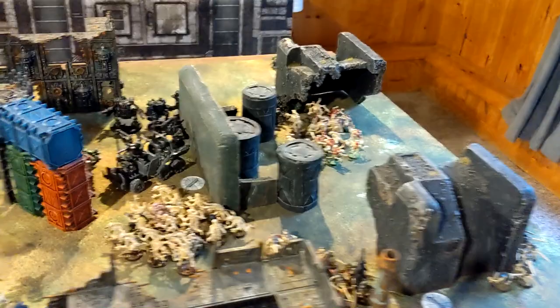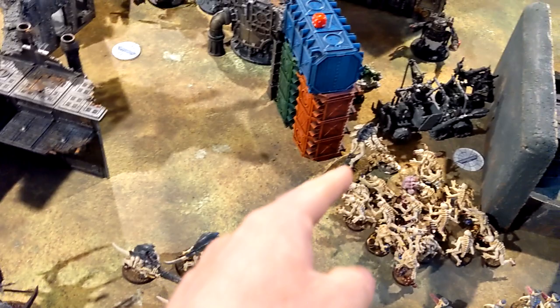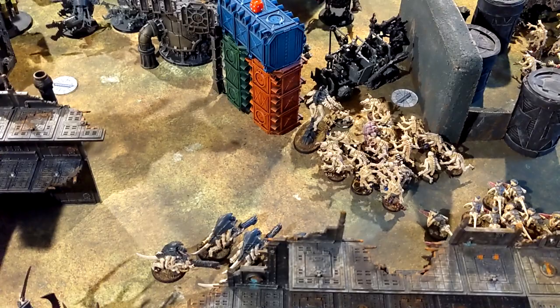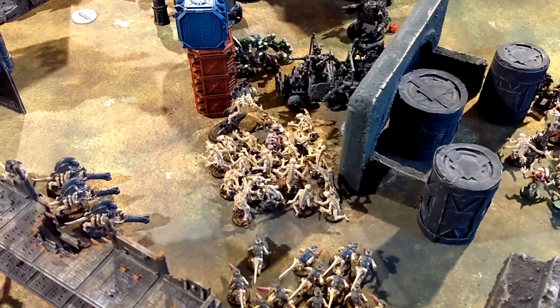For psychic powers: got Super Smite off with the Neurothrope on the Trukk, then did another wound with Psychic Scream - dropping it to eight wounds. Broodlord failed his Smite. Swarmlord tried to Onslaught the Hive Guard so they could shoot at full ballistic skill after advancing but failed even with the re-roll. Swarmlord then Catalysed the Genestealers successfully. Broodlord moved up with Swarmlord. The Hive Guard fired and even with minus one ballistic skill took out all but one Killakan, dropping the unit to four.